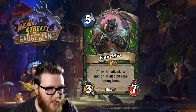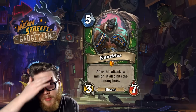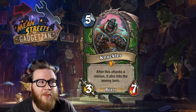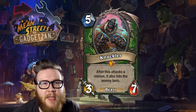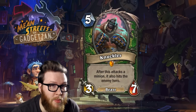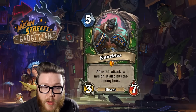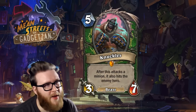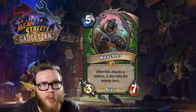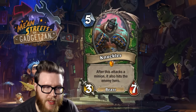It doesn't have taunt, it doesn't do anything instantly, and its effect actually probably doesn't even pay off all that quickly. It's an effect that might not pay off until the very end of the game — five, ten turns later when you actually find lethal. You could run more active cards on turn five that have taunt or clear minions or do something specific instantly to help you swing the board in the mid game.